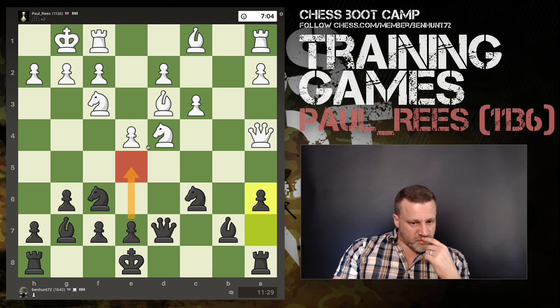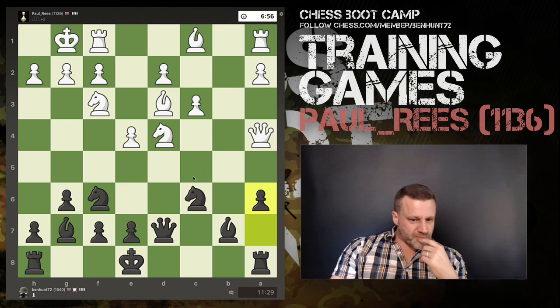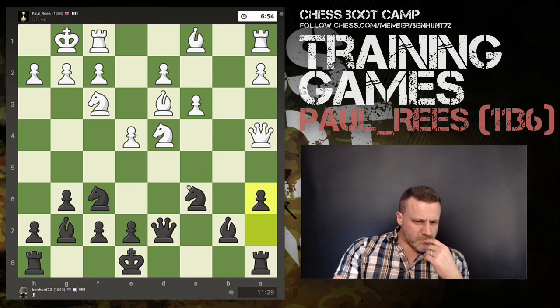I don't want this bishop coming in there — currently it's kind of stuck behind a pawn. I can't play the move I'd like. Maybe e5 before castling — if e5, he might take that, which actually improves my bishop. Or takes, knight takes on e5 — that's another idea.